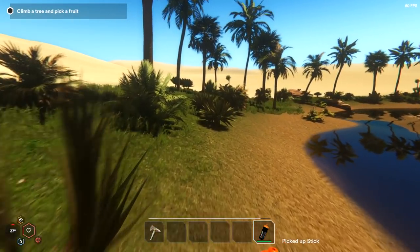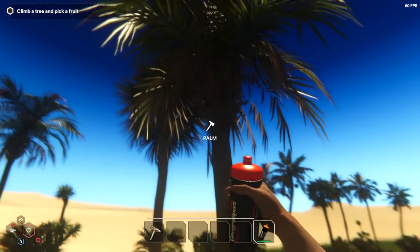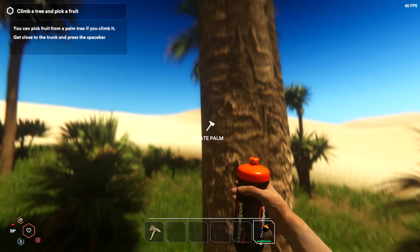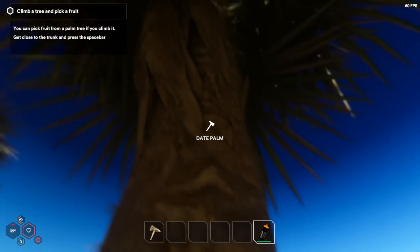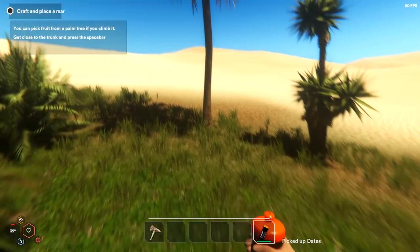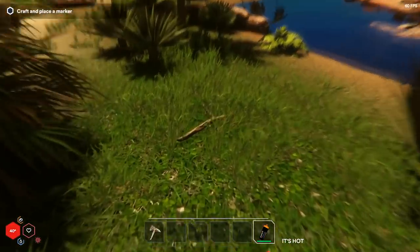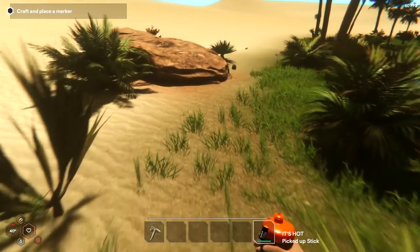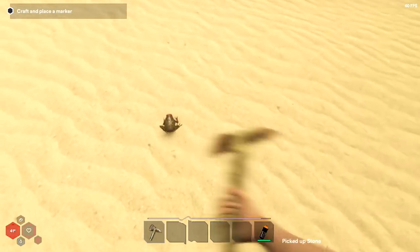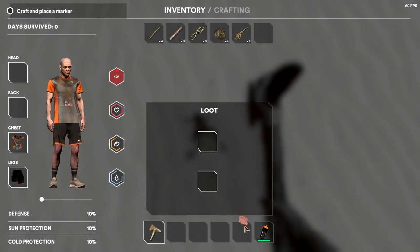I hear a little bit of movement there — it kind of freaks me out. There are some dates up here too — they want us to pick up some fruits. There are some coconuts up here too and some dates in this one. There's a froggie right there — we're going to get it afterwards. Your tools will break after a certain amount of time. The tree feels a lot easier to climb than it did on the demo.